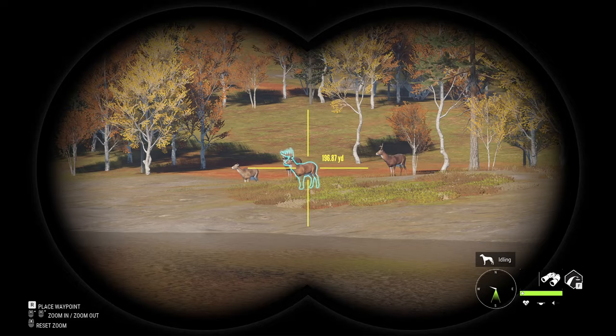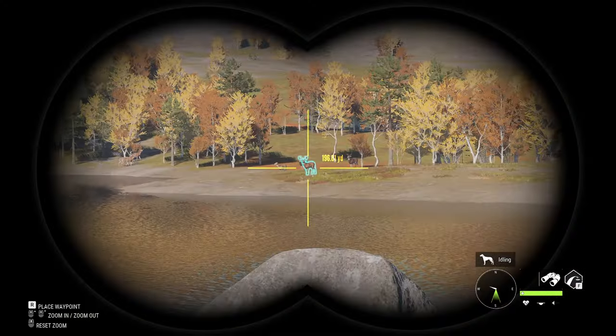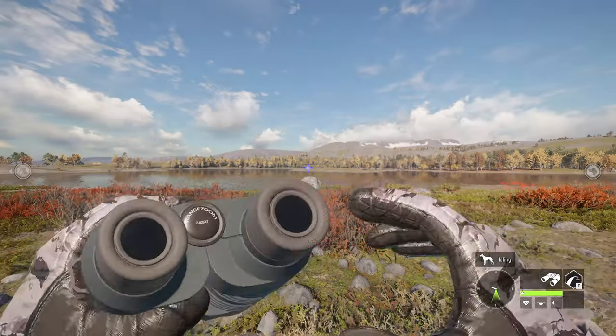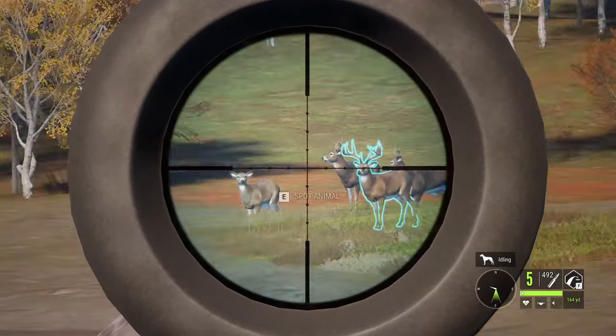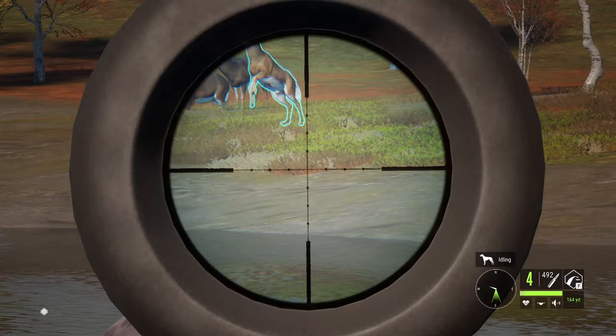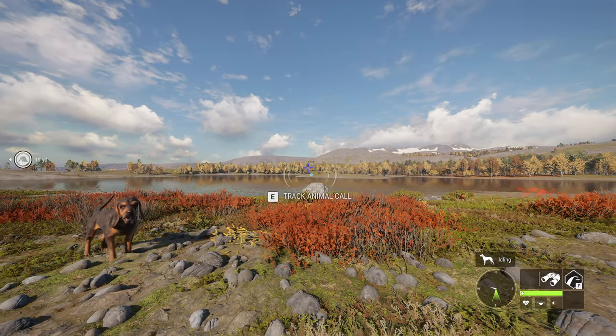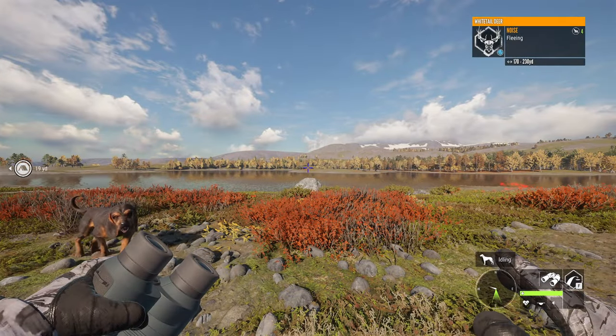Here's the Level 3. He is about 190 yards out. We're gonna get the .308 out, and then we're gonna go ahead and line up the shot and take him. I'm hoping that was a good enough shot. Yep. Alright, let's go get him.